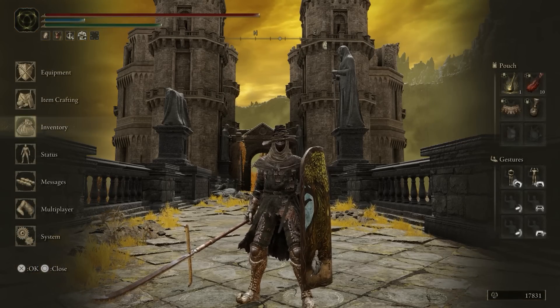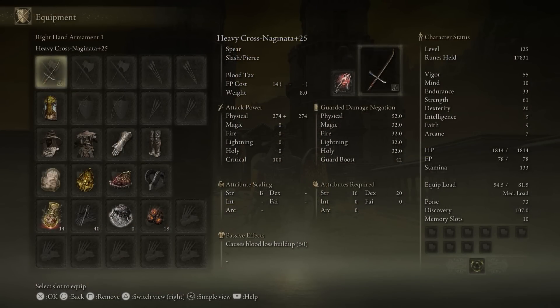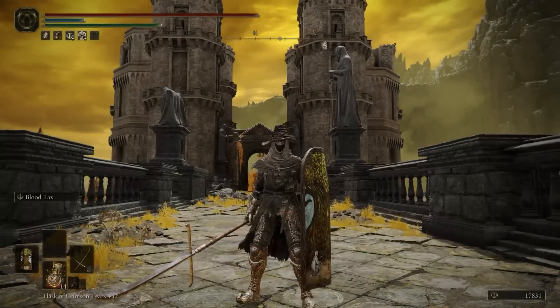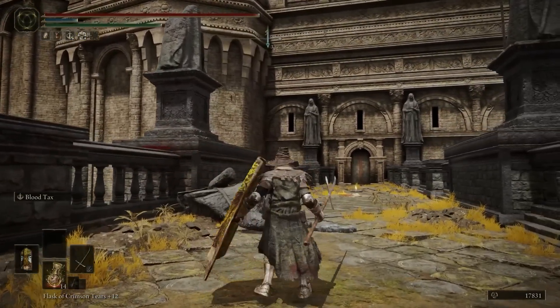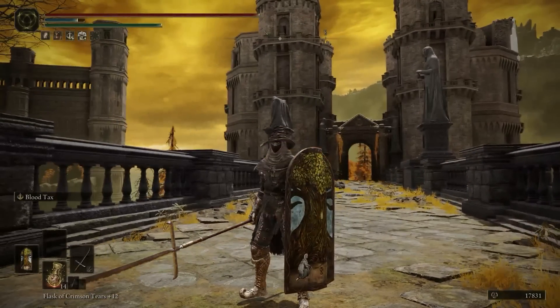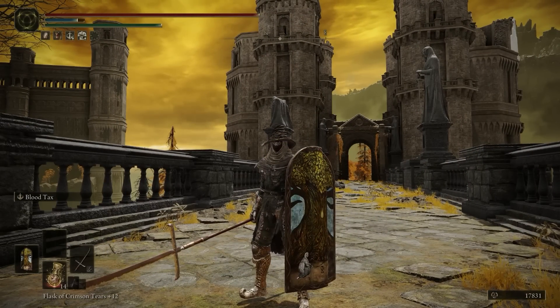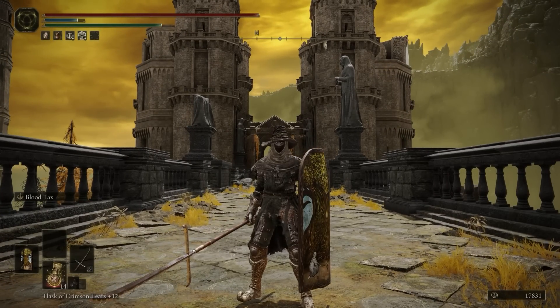Today we're doing a blood tax build. We're using the Heavy Cross Naginata with Blood Tax — that is this weapon art right here. It hits multiple times and gives you health for every time you hit. Unfortunately, it hasn't got the best hyper armor, and you're going to hear me complain about that.